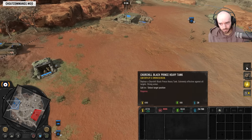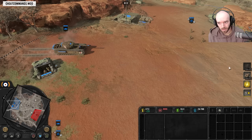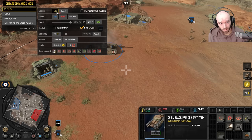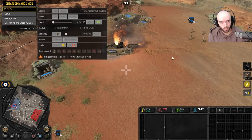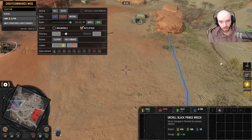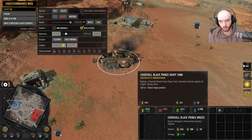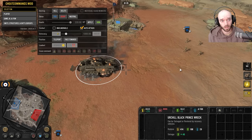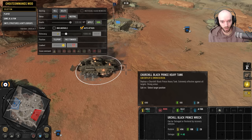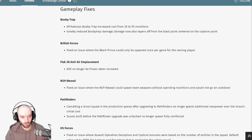A Black Prince heavy tank is on the field and ready for action. Once it's dead it has a three-minute cooldown until you can get it again. I think that's pretty reasonable — kind of similar to how heavies were handled in Company of Heroes 2 after all the community patching. It's nice to see you can get more than one Black Prince, because that limitation held a lot of players back from using it.